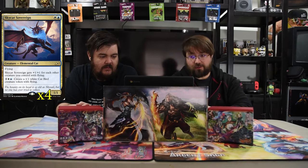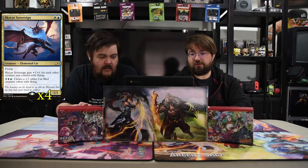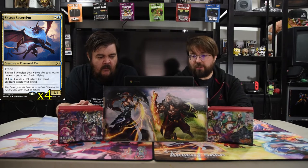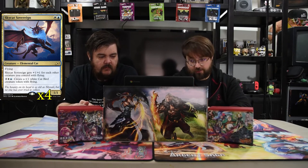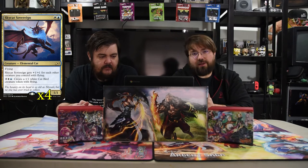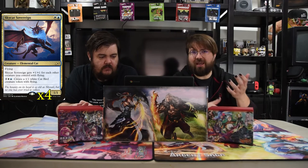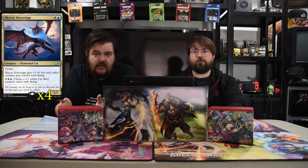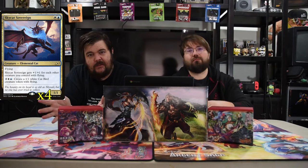The first one is Sky Cat Sovereign. It's a white and a blue 1/1 with flying. It gets plus one plus one for each other creature with flying. And then you can pay two white and a blue to create a 1/1 white cat bird creature token with flying. This way it's a creature that buffs itself up and also produces more tokens if need be in the long run. So pretty good — in late game if you have nothing else to do, you just make some cats.